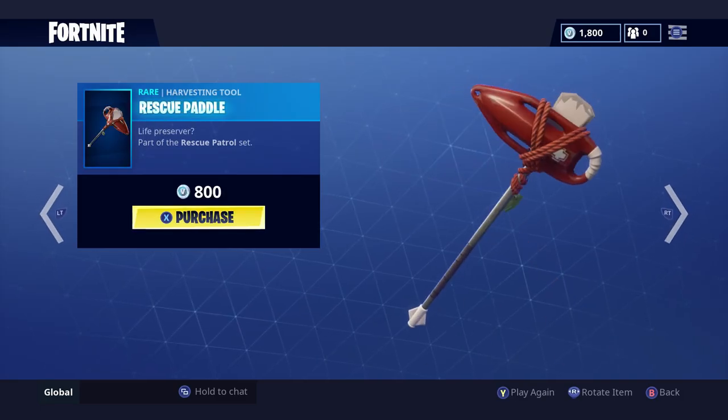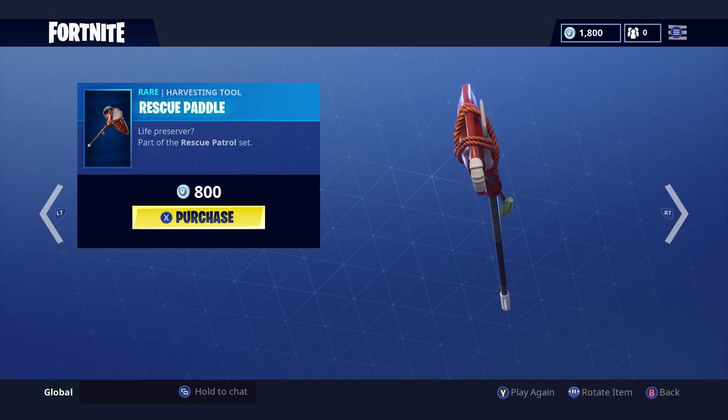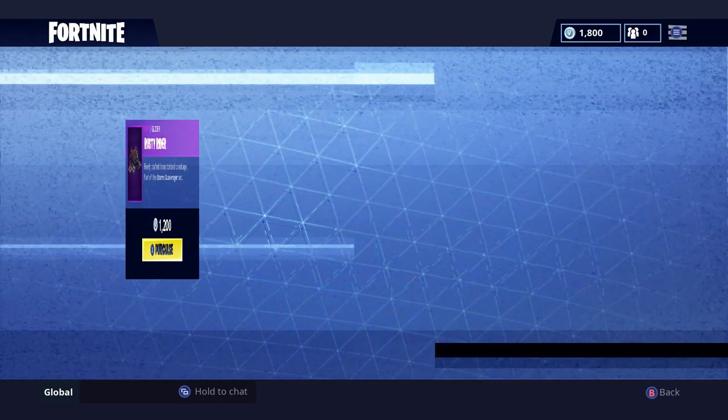The Rescue Paddle pickaxe is pretty neat — it's literally a paddle with a life-saving device tied to it, which is pretty cool. There's no glider for that set, so that's the end of the Suntan Specialist items.